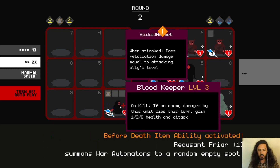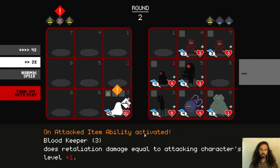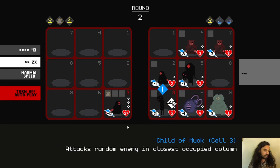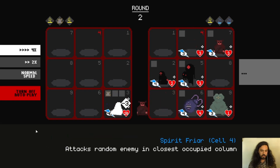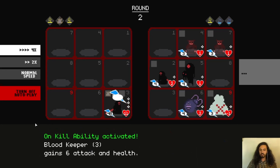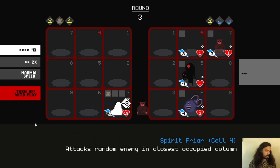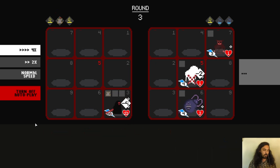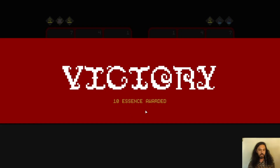We've unlocked a really strong character here. Using the spiked helmet with Blood Keeper is kind of a secret synergy that might get nerfed later, but is really powerful right now. I'll put this on the fastest speed — it looks like our one character is probably going to take care of this whole board. It's pretty interesting having designed this and having these synergies come up that I didn't even think of; all the items and abilities just work together to create combos I don't always anticipate.